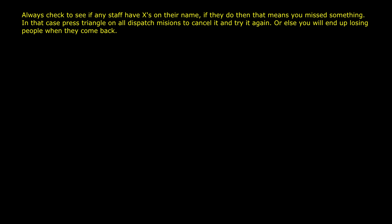If you did this method and your staff still have X's on their names, that means you missed something — you didn't copy your old save back into the console in time. All you have to do is cancel the mission by pressing triangle, or whatever button corresponds to your console, and cancel the mission entirely. It will remove all the X's on your staff and you can try it again. Just be sure to follow those steps carefully.